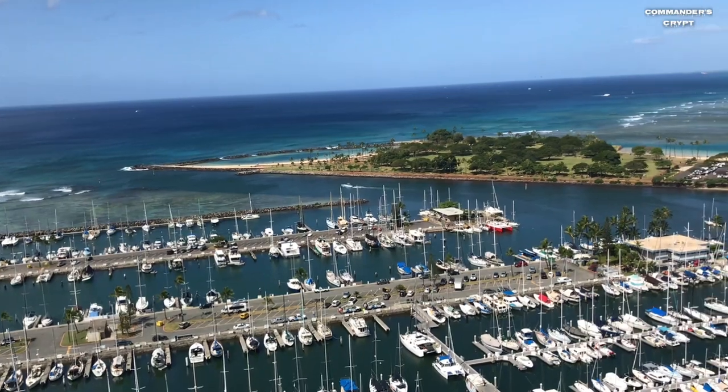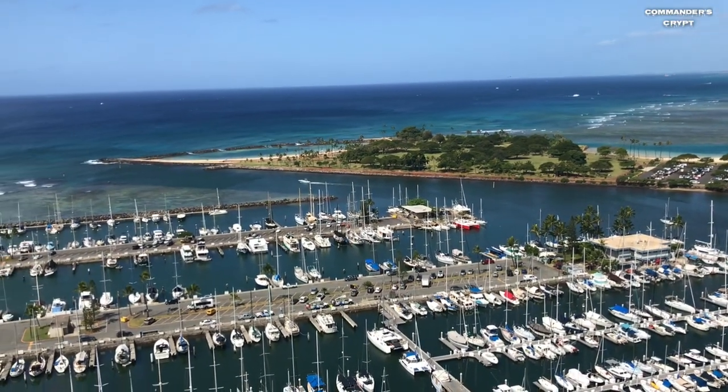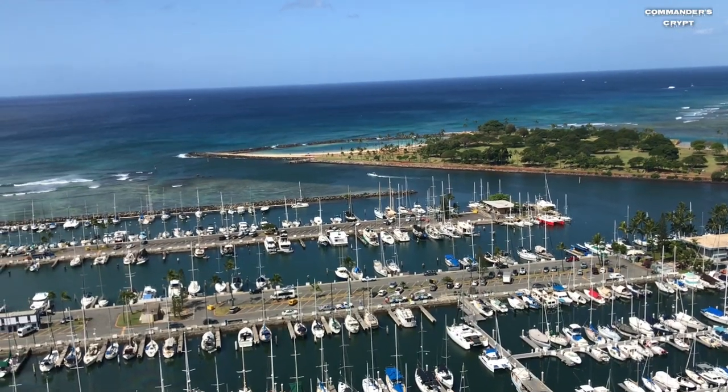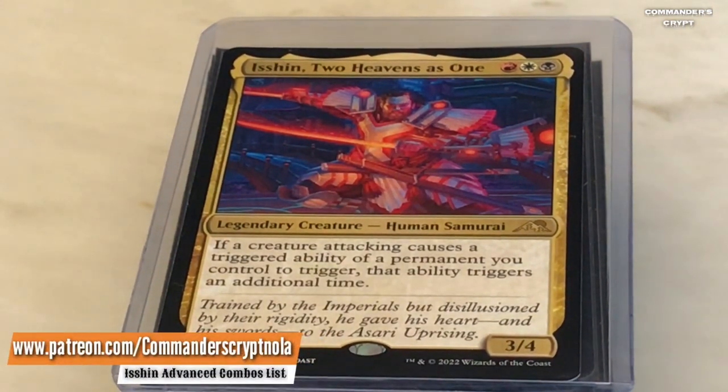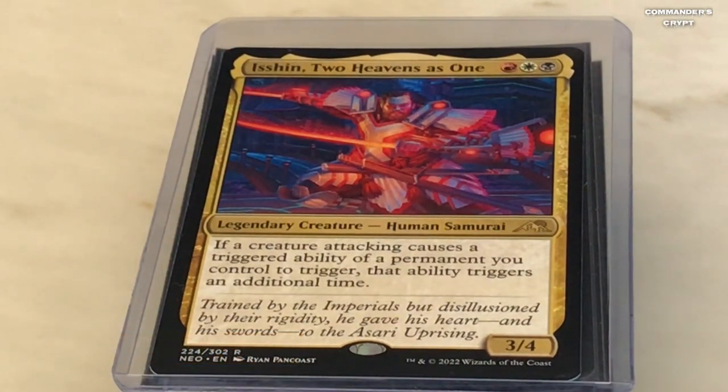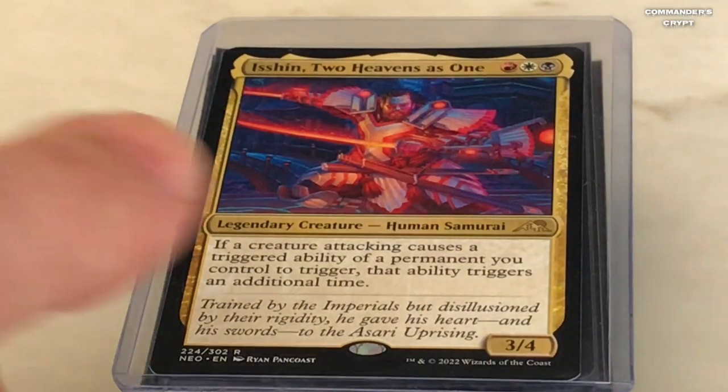This bay right here is the actual bay they filmed the boat steaming out for Gilligan's Island. If you watched my other video on Isshin Two Heavens as One, that video was more of a budget-type build. I'm going to get into the more advanced combos and builds. One black, one white, one red — if a creature attacking causes a triggered ability of a permanent you control to trigger, that ability triggers an additional time.